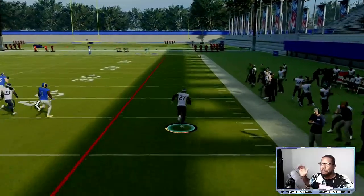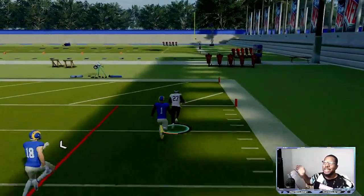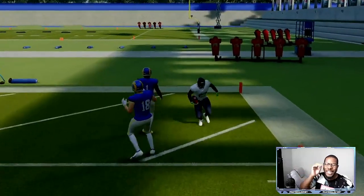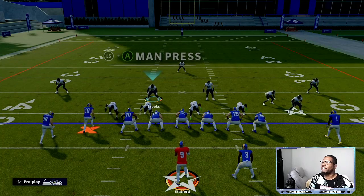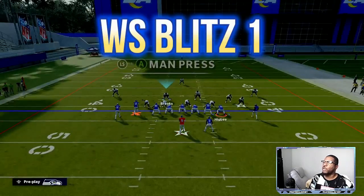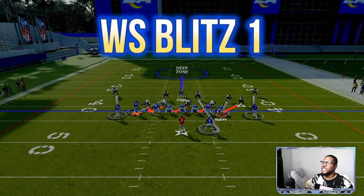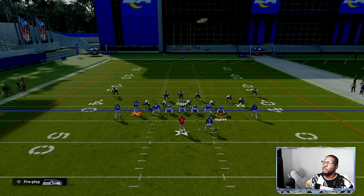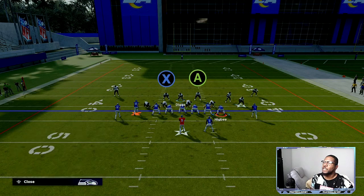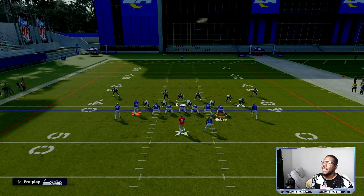Now we have somebody right in the area to intercept it. If they're doing double corner routes — a bench concept, corner route on the left, corner route on the right — they're going to throw it right into the adjustment you are making behind the scenes. I like to come out in this play to have that safety in the box, and I will always user the safety at the top. I like to put two cornerbacks in this position and then hold LB or L1.